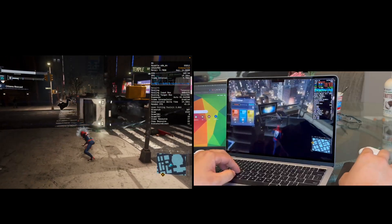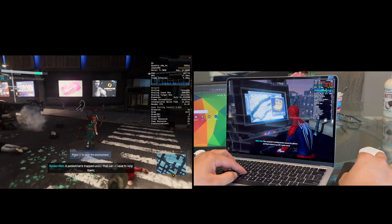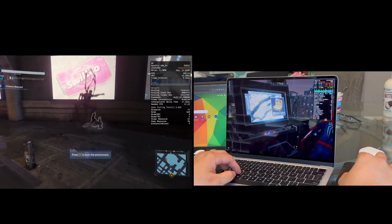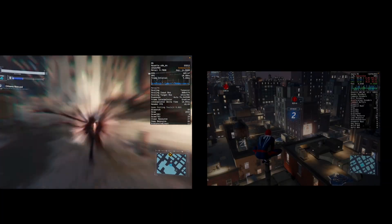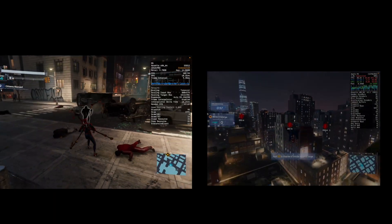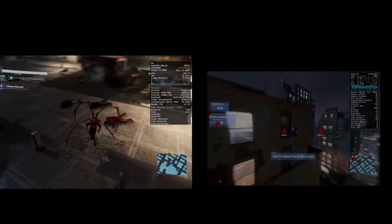A true apples-to-apples comparison would require changing the left footage to match the baseline, but you can trust me or go back in the video to see: with DLSS off and all settings off, it's 60 frames per second. So we're actually getting almost double the performance of the M4 versus the M5.